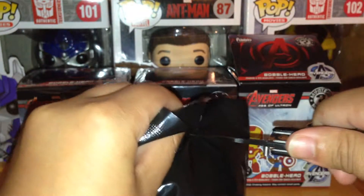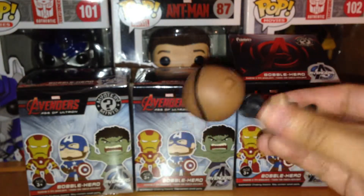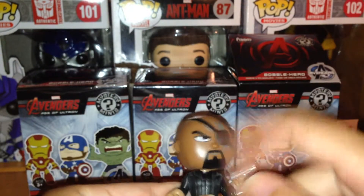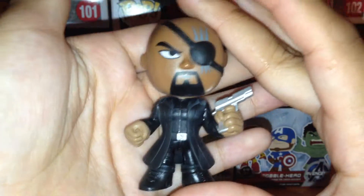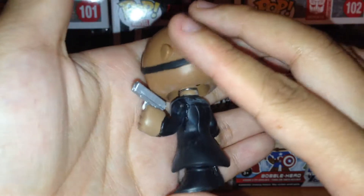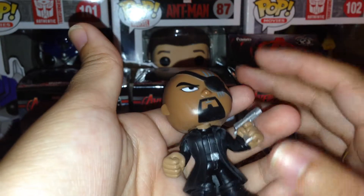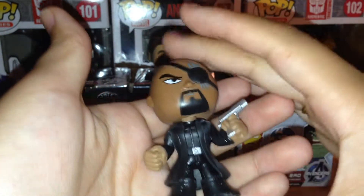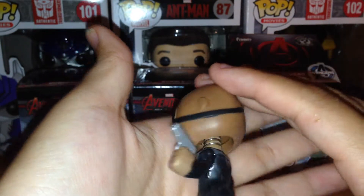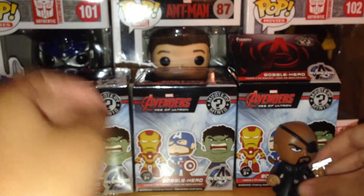The first figure we have is Nick Fury — he's a little bobblehead. He doesn't bobble that well, but he's a really cool looking character. I got him in the Mashems but didn't know his name at the time. Did some research and now I do — very cool, Nick Fury!